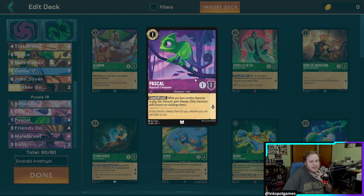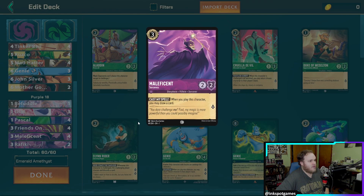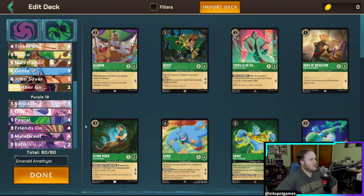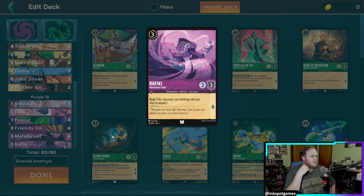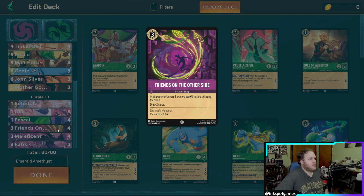We have four Pascal, who's kind of a pain — especially when you get two of them on the board. He can carry a lot of weight assuming you're not going up against Steel. Because of his Evasive ability, he's the one-drop you want in your opening hand. We have four Maleficent — you draw a card and can sing Friends on the Other Side with her to draw more. Two Rafiki for removal with his Rush ability. And Friends on the Other Side, which is a draw two you can play for free on Maleficent.